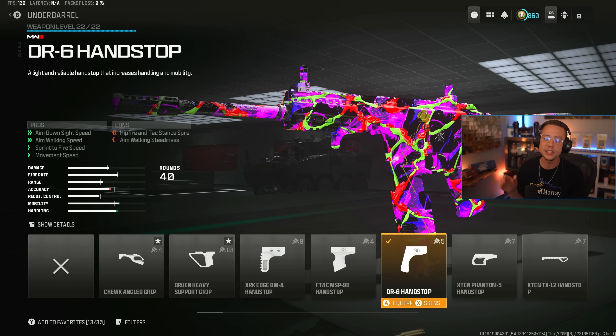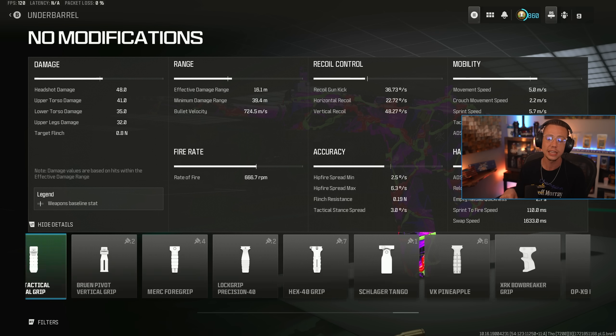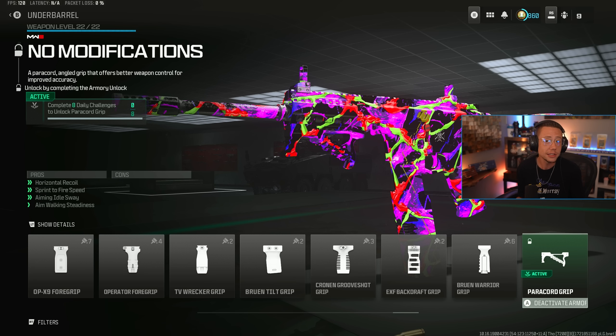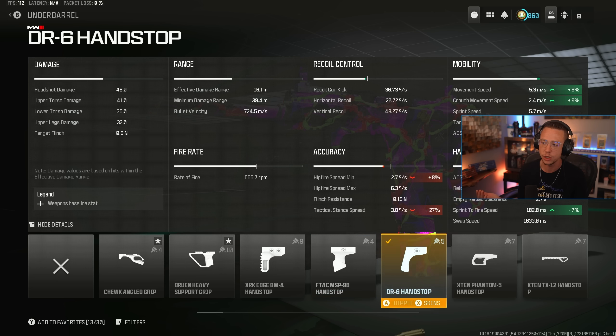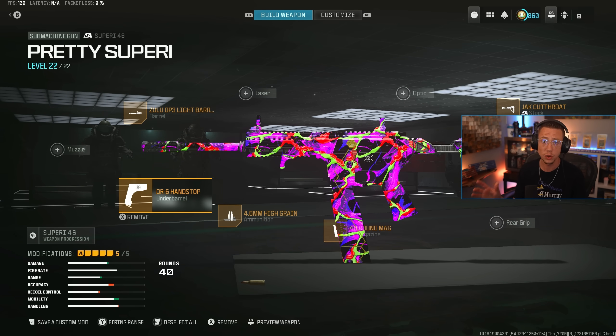Here's where things can get really cool though — with this update, the DR6 Hand Stop still works, giving you 5% to strafe and 9% to ADS. But if you go all the way to the end of your list, there is a brand new Under Barrel: the paracord grip. It requires eight daily tasks to unlock, but it's doing 5% to your strafe, some decent movement, a little to your sprint to fire, and it also helps out with horizontal control with virtually no cons. So paracord is one we'll be plugging into a lot of different builds here as a very viable alternative.